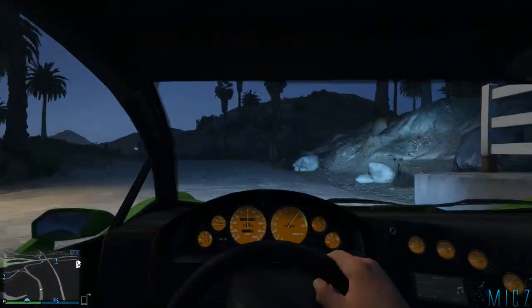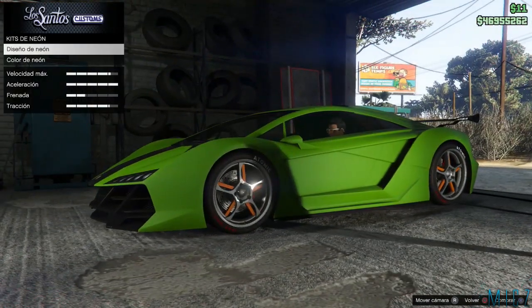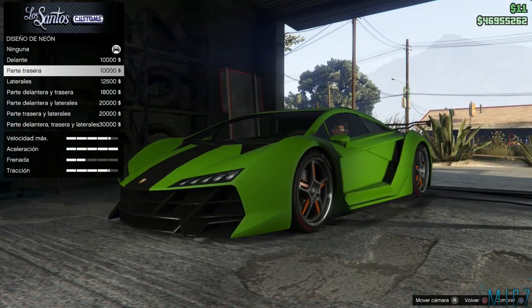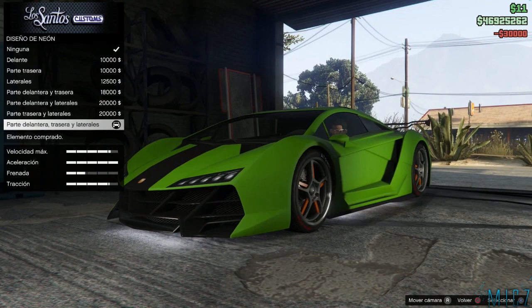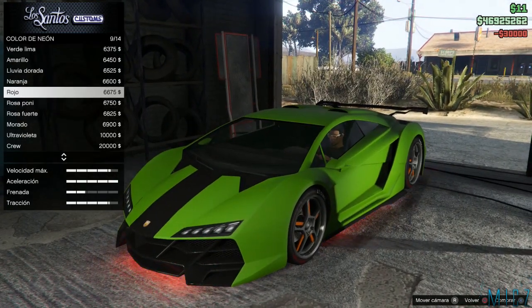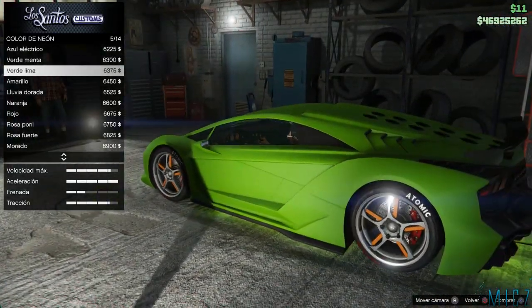Y ahora vamos a ver el Contorno porque también se le pueden poner neones — no solo a este sino a los demás coches también — que son las luces que lleva debajo del coche. Se pueden poner de diferente manera. Yo le puse todas y le puse las de color verde porque son las que mejor quedaban. Lo veréis de noche para que veáis cómo se aprecia mejor, ya que de día se ve bastante claro.